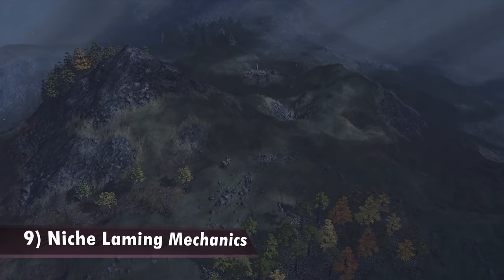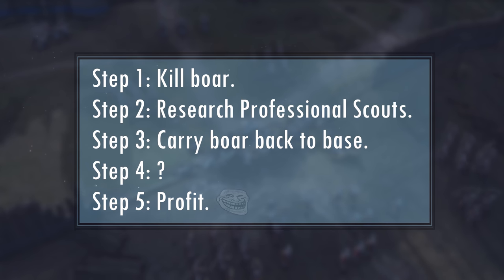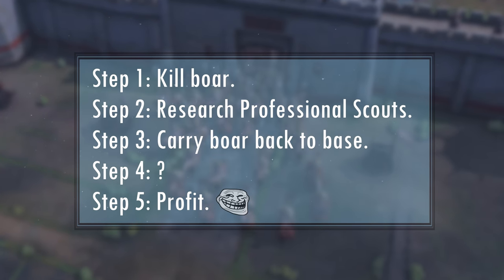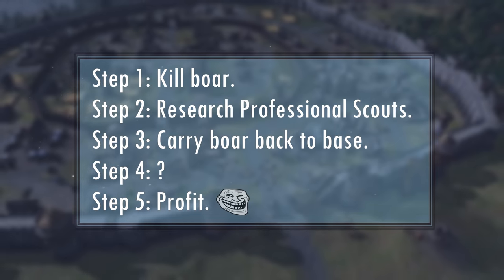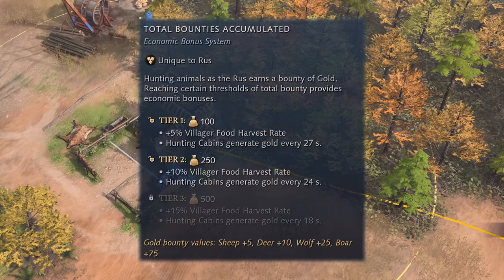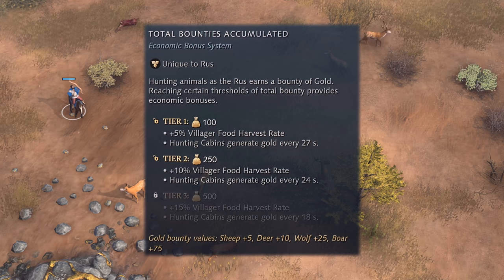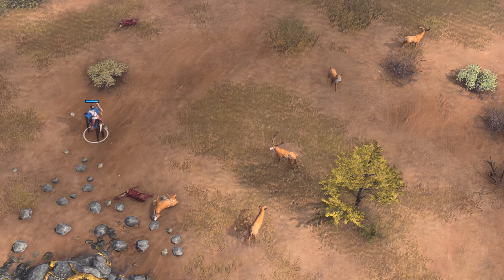Number 9: niche laming mechanics. I know I said the boar is unlameable due to lack of luring, rotting, or food disappearing, but there is one niche way. You can, in theory, kill the boar and have your scout carry it back to your base with Professional Scouts researched. This is the only way to truly lame your opponent, but it's very niche and not as game-changing as it used to be in AoE 2 — and that's a good thing. It'll take resources, attention, and luck to lame your opponent's boar. One very important thing to note is the Rus. They have a bounty system specifically designed for laming animals: 5 gold per sheep killed, 10 per deer, 25 per wolf, and a whopping 75 gold per boar killed. Be careful when playing against the Rus.